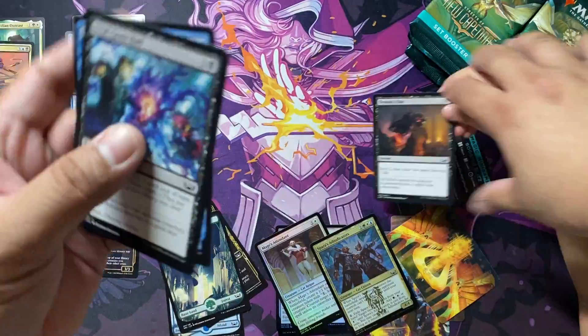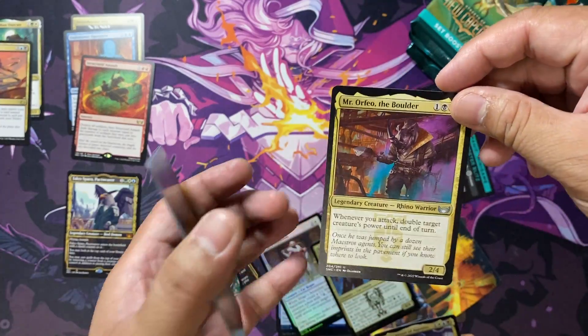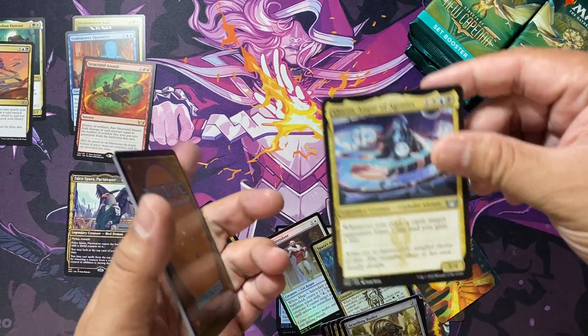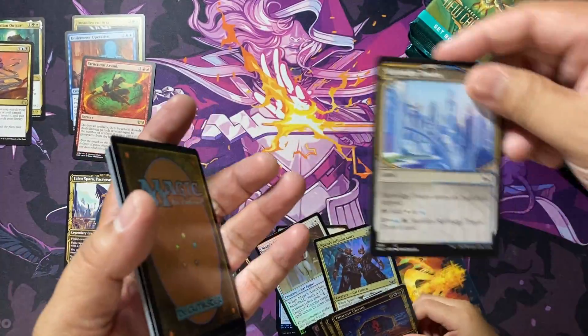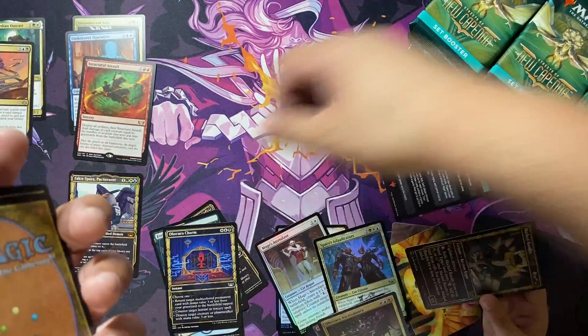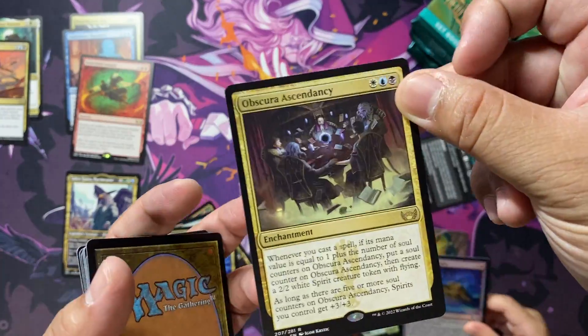She was opening her pack here. We have Orferio, Quaza, and Obscura Charm — I'll save that — and her rare is Obscura Ascendancy.